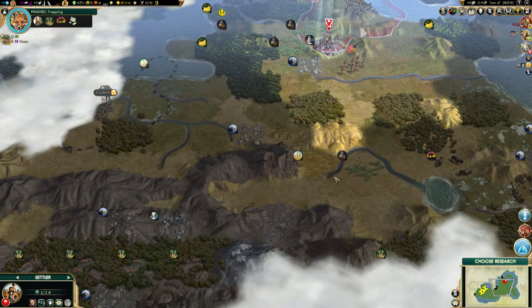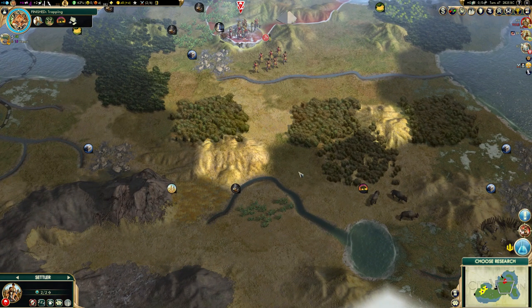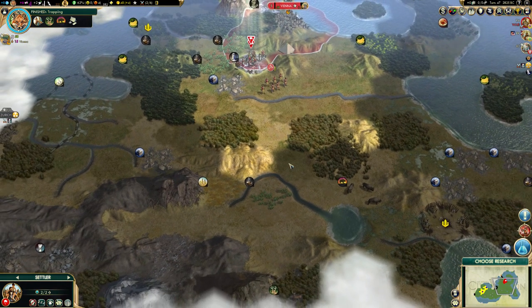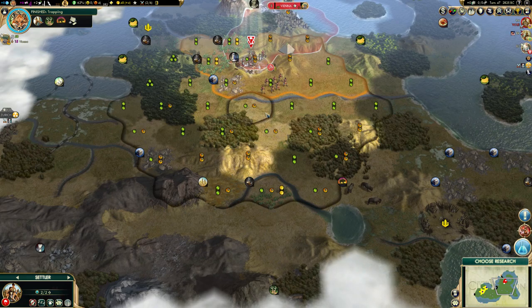What you definitely don't want to do is put a city where it could be attacked from multiple hills that it wouldn't even be able to shoot back to — like a cannon that you wouldn't even be able to attack with the city. Generally you will just want to be defensive: don't go too far away, don't worry about having some overlapping tiles, just keep your cities within range so they can reinforce each other.